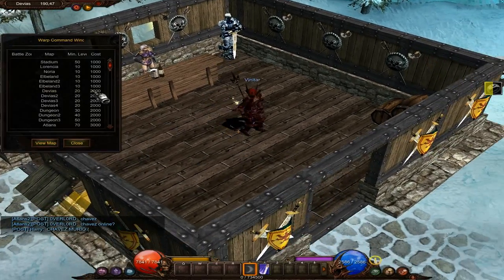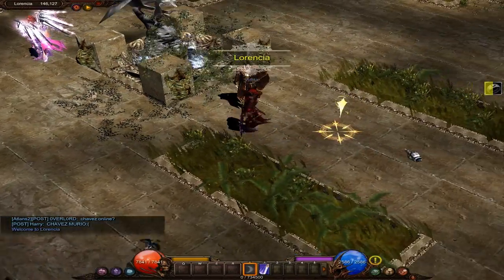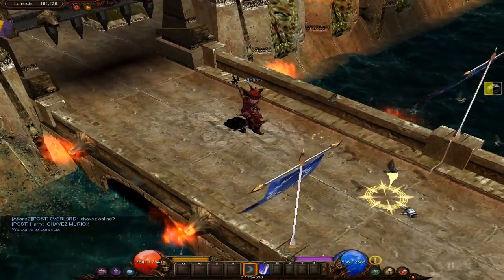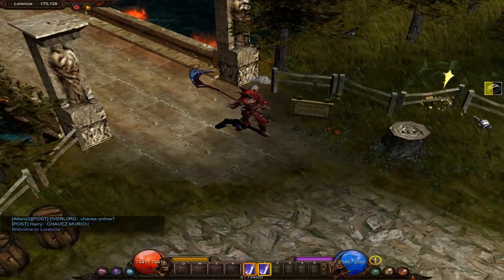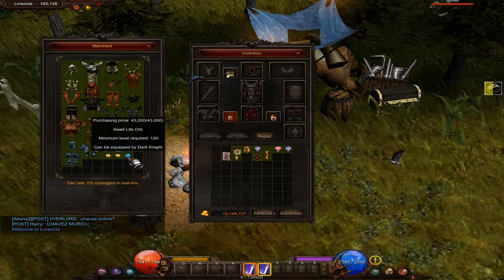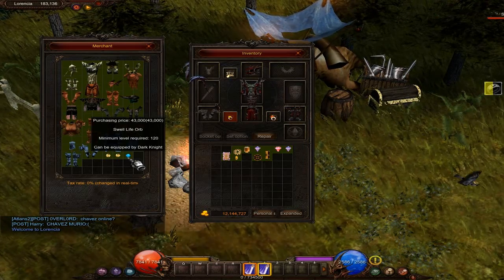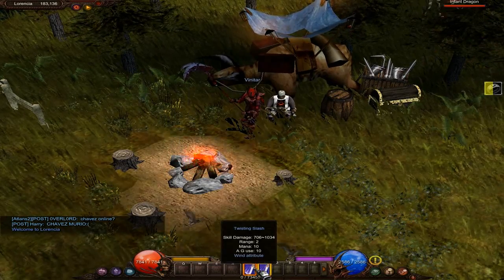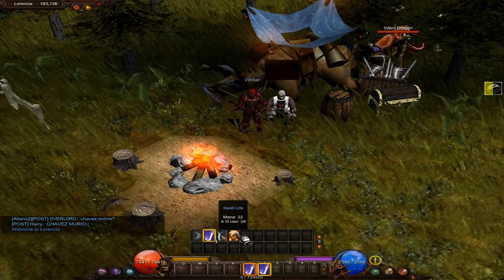Now that we're level 150, I wanted to go back to Lorentia and check out the vendor to the south and grab that Swell Life ability we saw in the vendor last episode. Let's buy the Orb of Swell Life and right-click on that to learn it. We'll assign that to slot 4.